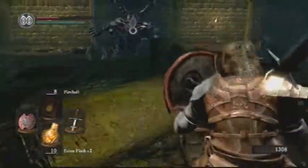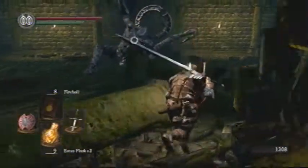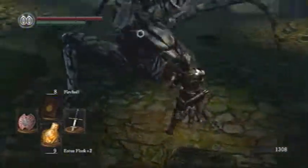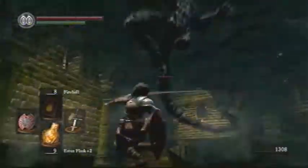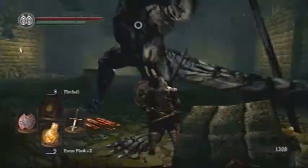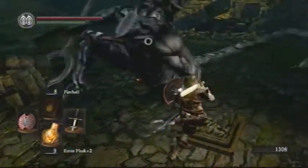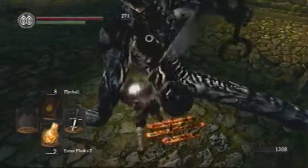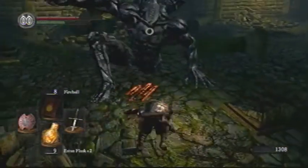Heal when you get a chance, keep your shield up, get close and circle around him to your right. As you can see, a lot of his attacks will actually go right over you. He will jump away at the last possible second, which makes a character like me with heavy weapons a little frustrated sometimes. The biggest thing you gotta worry about isn't these normal attacks — it's when he jumps up and slams down.